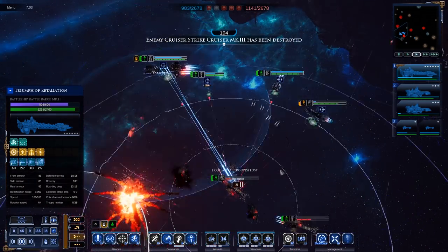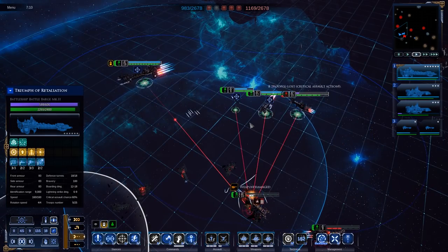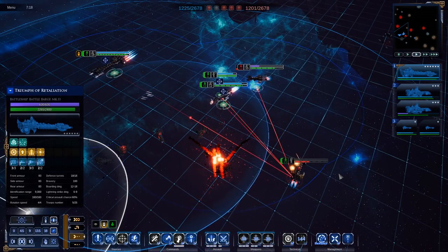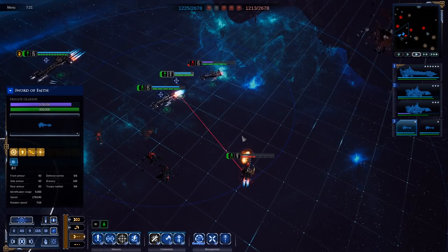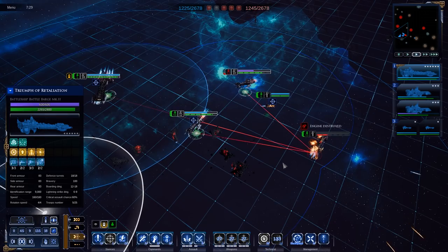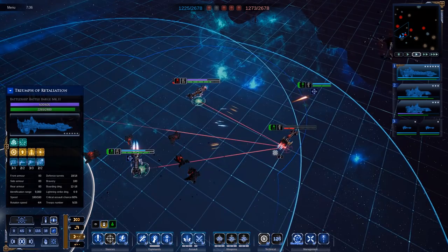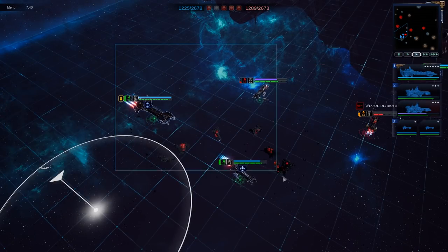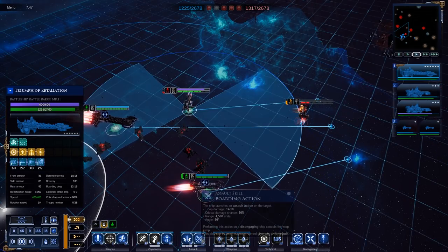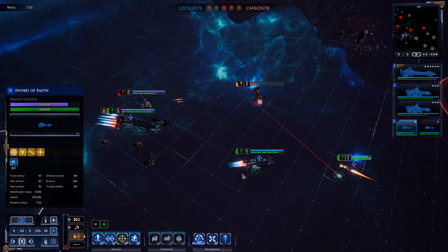Different factions play very differently. Space Marines are great at boarding with really tough, though slow and expensive ships. Orcs are cheap and cheerful — their meat is around cruiser and destroyer level, their big ships aren't great. The Imperial Navy is more of a big-ships-are-better type — that's generally their deal.